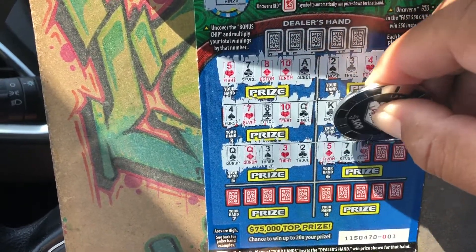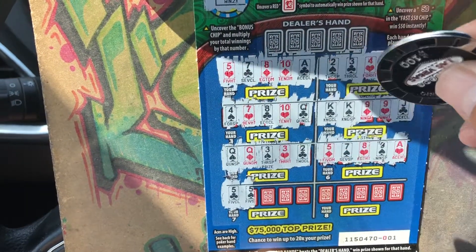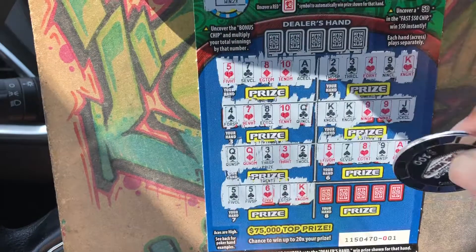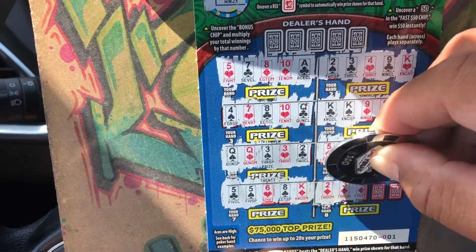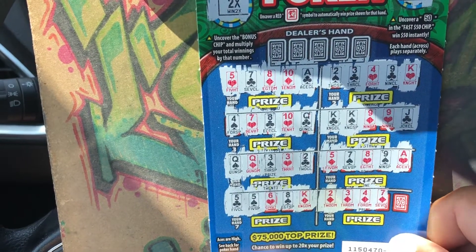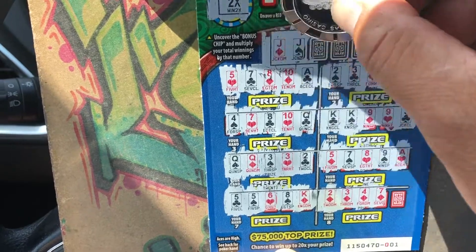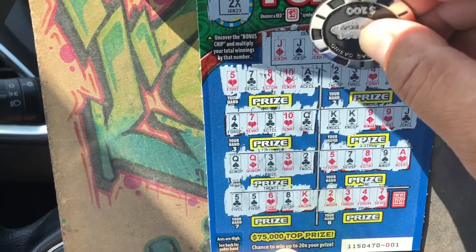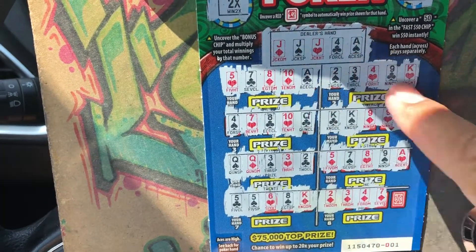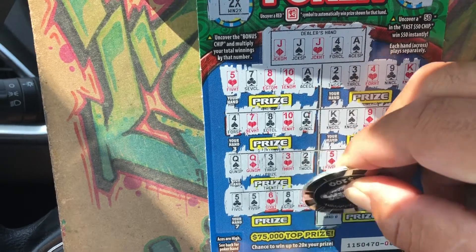Over here we got five, seven, eight, nine, ten — eight high. One more five, one more six, so a pair of fives at the bottom. We got two, three, four, one more diamond — I'm going to save that hand. Let's see what the dealer's hand is: jack, jack, another jack. The chips — so it beats every hand that I have right now. If I have a diamond here, I would win this hand and beat the dealer with the chips.